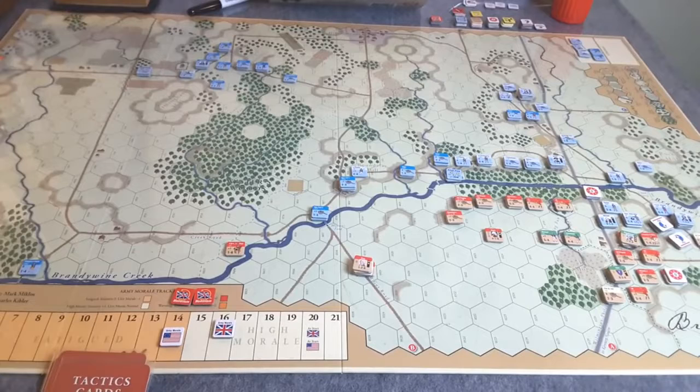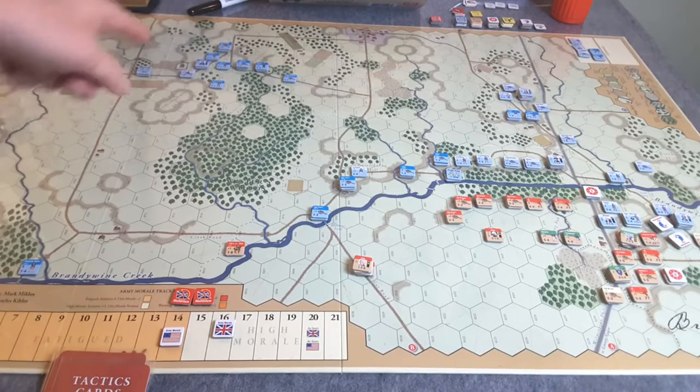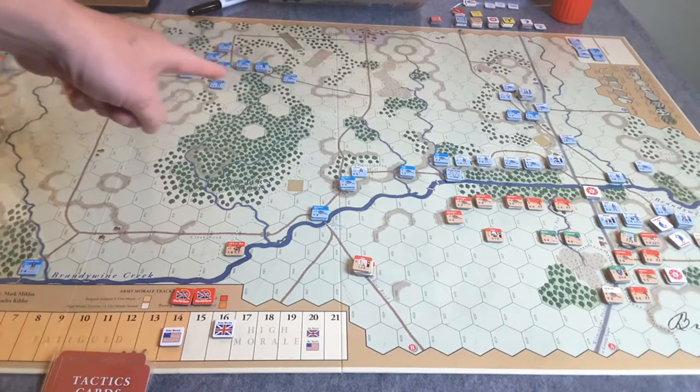The British are the initiative player and go first. They secured initiative automatically by utilizing the no T-stop rule — rule 3.7 in the scenarios booklet — which means Howe is not going to be stopping his forces for a T-break as they enter from the road at this side of the map. They're going to keep pushing forward and engage the force of Sterling, which is up here in this area.